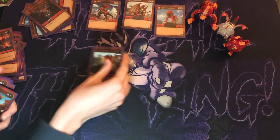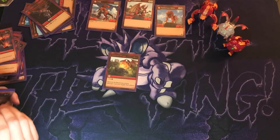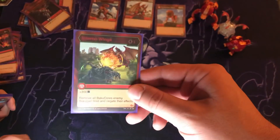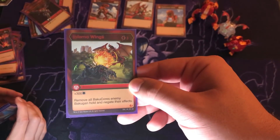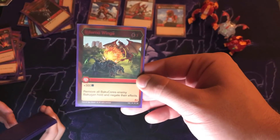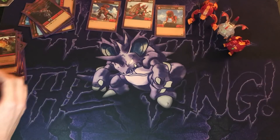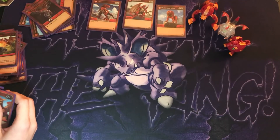Next up I have one Inferno Wings, which is plus 300B power, and its effect is to remove all cores the enemy Bakugan hold and negate their effects. I found myself using this one frequently, just because on a team attack it would really dampen the blow. Or if they're about to get a team attack and so are you, you can get rid of all their cores, keep yours, and possibly just get an easy victory. Really tears apart team attacks — you rip off all the cores from everybody standing there.